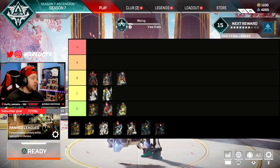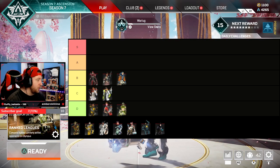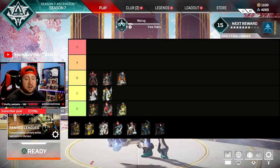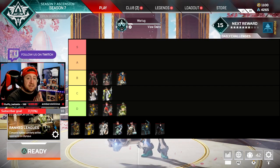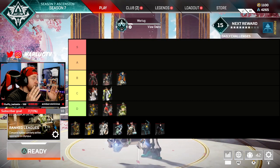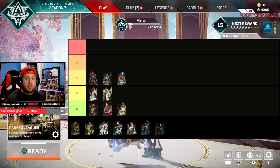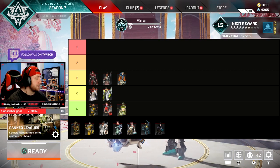Next in B-Tier is Wattson. She's fallen a little bit mainly because of map adaptability — she's out in the open struggling to get cover on Olympus. But her loadout is still very powerful. Three pylons that last a minute help recharge shields and block damage. She can set up anywhere and all her fences now increase damage and slowdown. With double-stacking ultimate accelerants she is still very powerful, more in an end-game or competitive setup context.